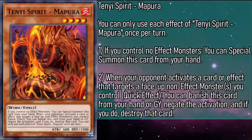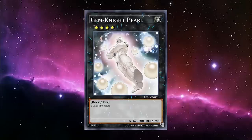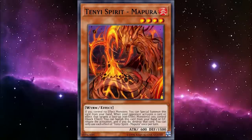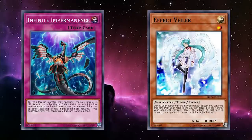Tenyi Spirit Mapura is a level 4 fire monster with 600 attack and 1500 defense. When your opponent activates a card or effect that targets any number of face-up non-effect monsters you control, you can banish this card from your hand or grave to negate the activation, and if you do, destroy that card. We've got a few level 4s coming up, so on top of everything else, we get access to rank 4 monsters. While you can't chain the Spirit's special summoning effects together, nothing's stopping you from following up one special summon with a normal summon, so you can fold those two into Gemknight Pearl to keep the non-effect train rolling, or use a rank 4 with actual utility to put Mapura into the grave, which is very important for making sure our monsters aren't picked off by removal.